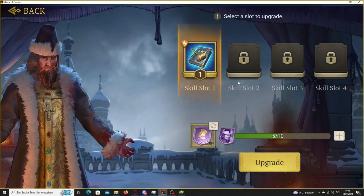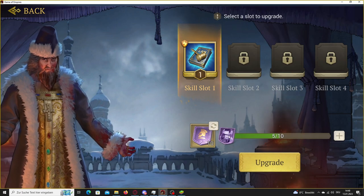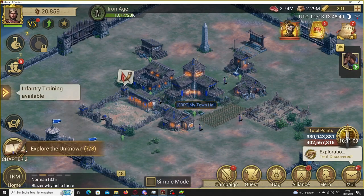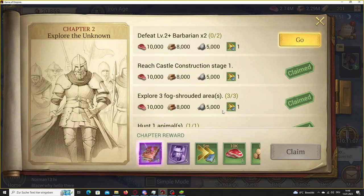Tip 1: Do your chapter quests to get many badges for your starting hero. These quests are simple to do, and the amount of badges that you get from them will increase per chapter.